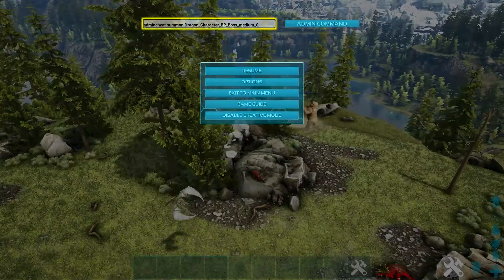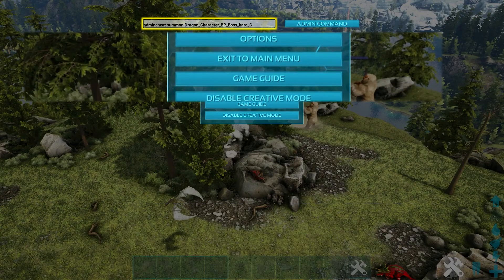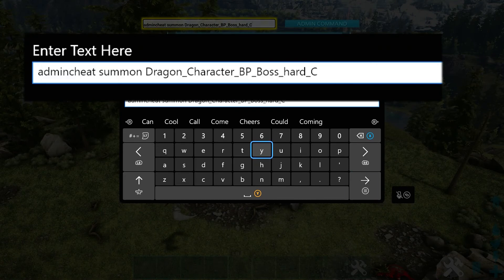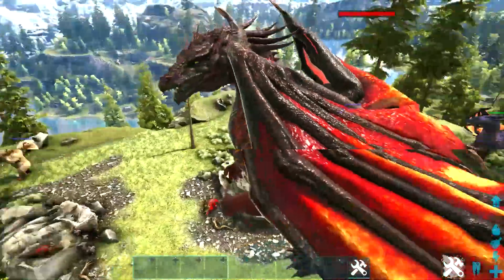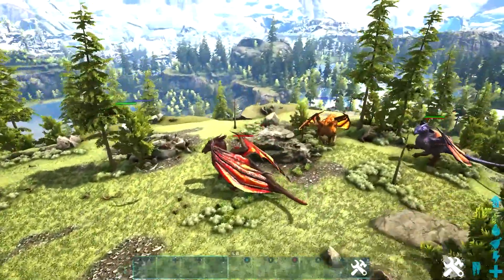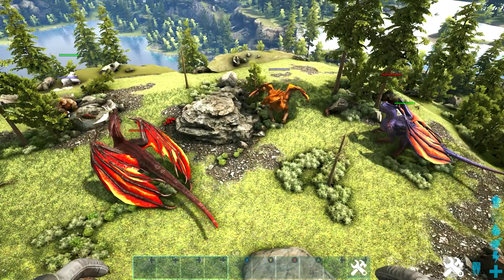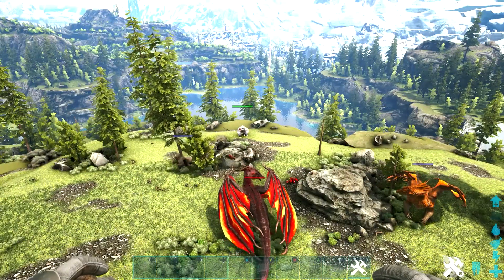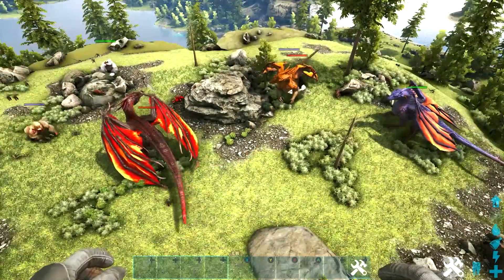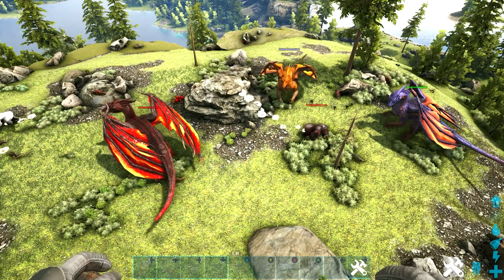Go into the code once again and change 'medium' to 'hard', and we're going to activate it and spawn in the alpha version of the Dragon. Like I said, they're kind of boring — they stay in one spot and don't really attack. That does look pretty intimidating though. So if you have some kind of event arena where you want a boss that doesn't wander around, the Dragon is definitely it — unfortunately it doesn't tend to attack players.